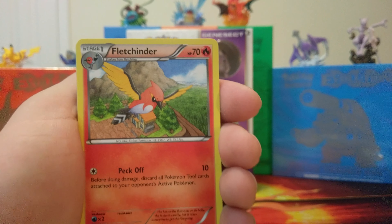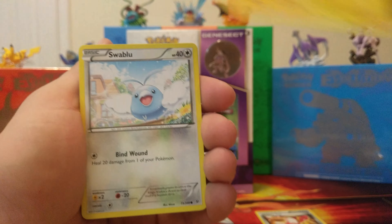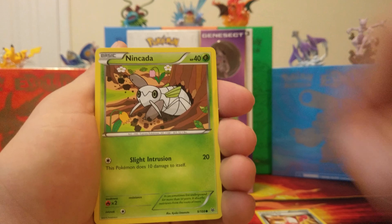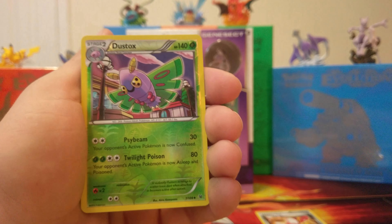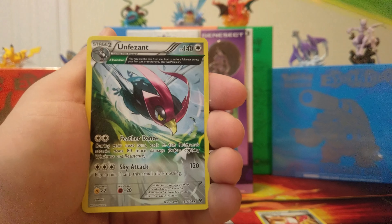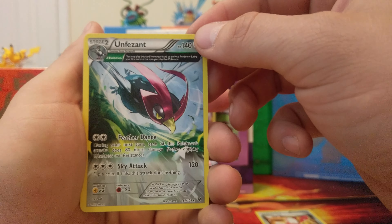Plus we got the new Genesect Mythical Collection stuff. Gotta get used to this new camera. Chainer's Mail, not bad. Ultra Ball, not bad. Voltorb, Swablu, Nincada, Pidove, Baggin, Reverse Holo Dustox — and our Rare is Unfezant.